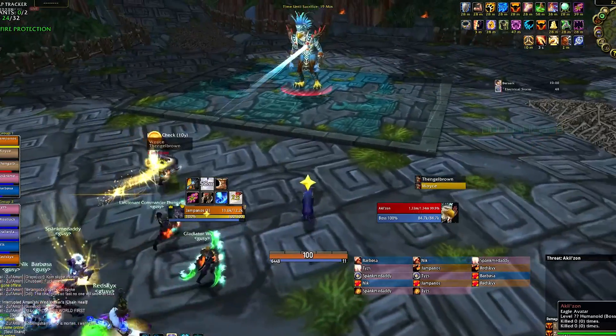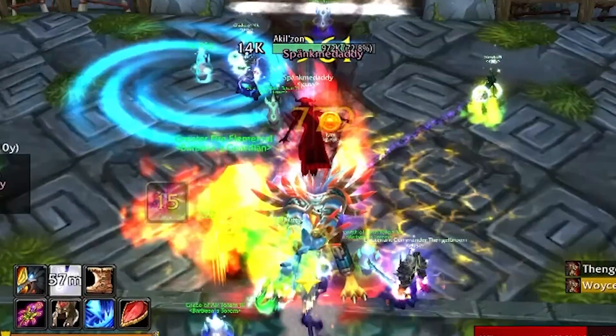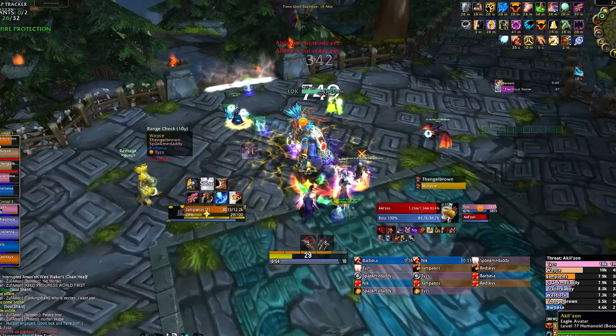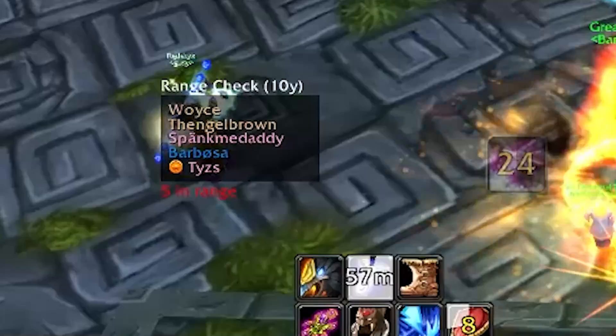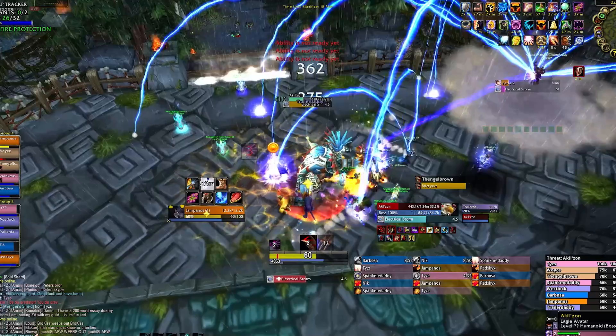The first boss has a few mechanics: a chain lightning forcing you to spread, a knock-up sending you far into the air, birds that deal a small amount of damage to raid members, and a cloud you need to stand under to avoid damage. To deal with this fight, have your ranged and casters spread around in a circle around the boss. Be as close to each other as possible without spreading the lightning, which is 10 yards. This will make it easier for everybody to make it to the cloud in time.